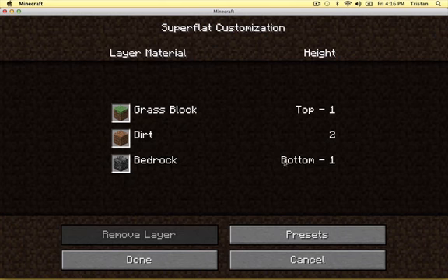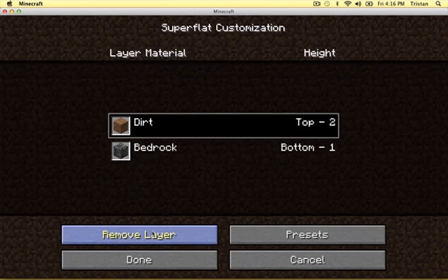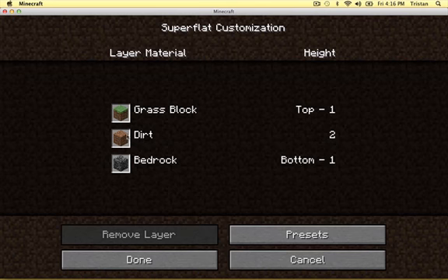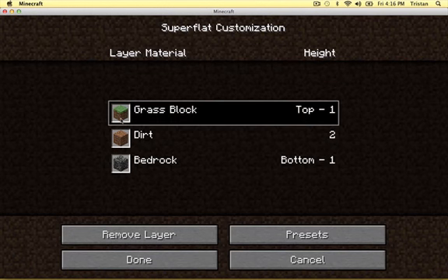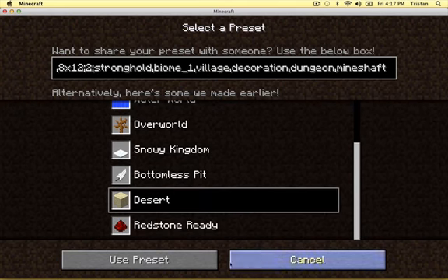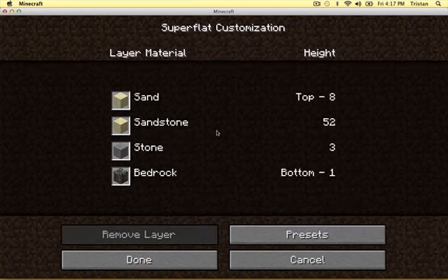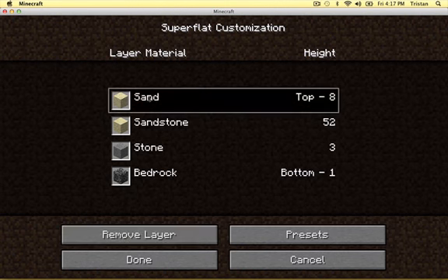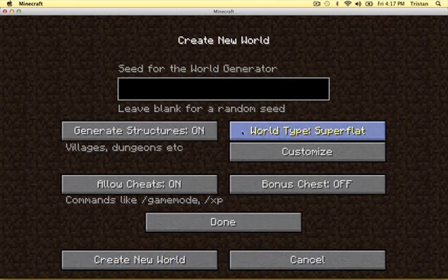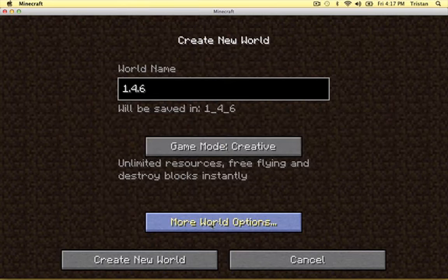Flat, Super Flat, Customize, Grass Block, Remove Layer... Cancel. Super Flat, Customize, Top Layer. Done. Okay, done.